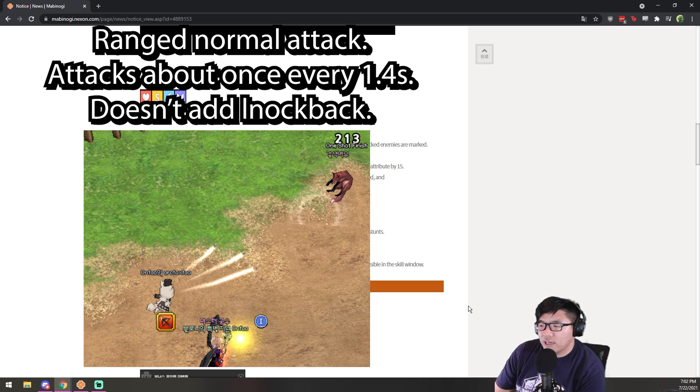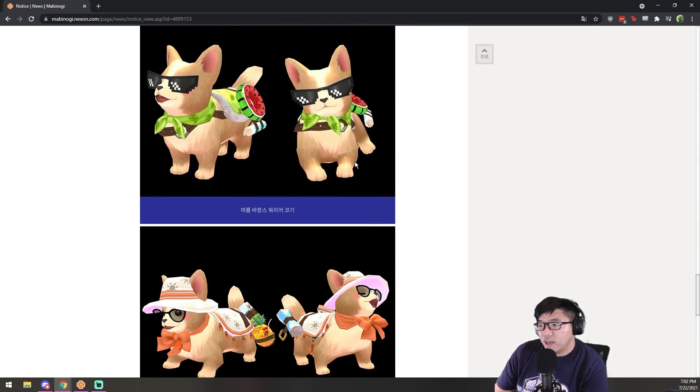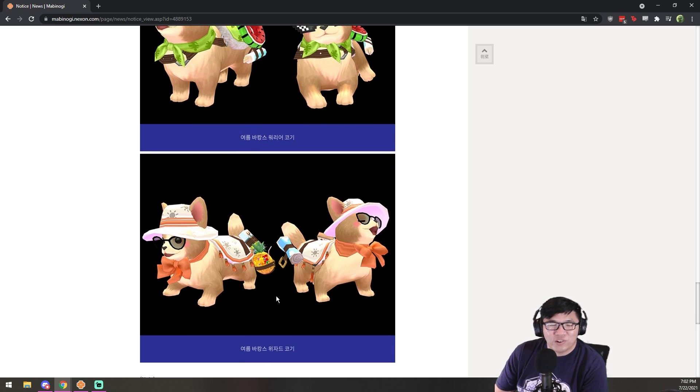Something similar to a jack pet. There are also two new variants of pets — they have a summer wizard corgi and a summer vacation warrior corgi. I think they're pretty cute; the sunglasses are especially kind of hilarious, and the wizard corgi is especially a lot cuter than the normal wizard corgi in my opinion.